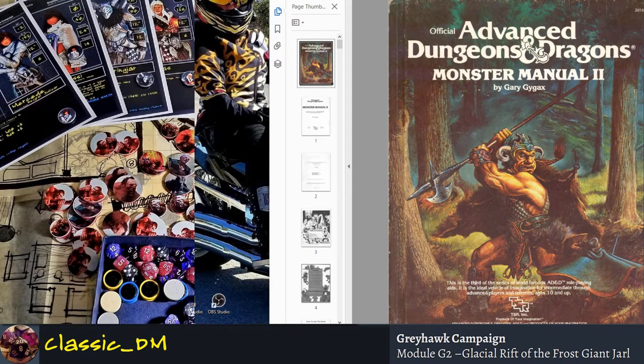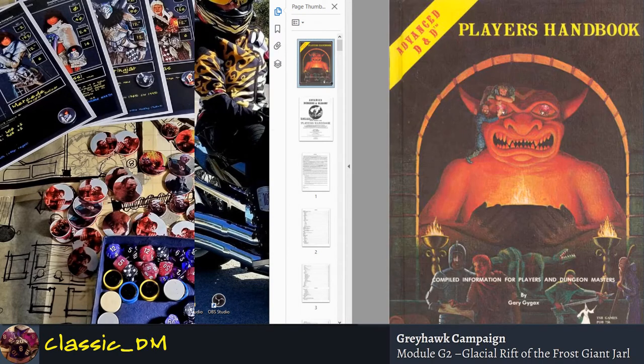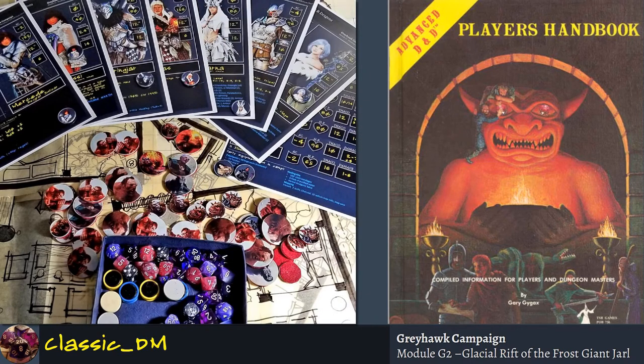Let's talk about the books themselves. Let's start with the classic — you've got to have this. So here's the infamous Player's Handbook with the goofy art on the cover. You should get this book first. If you're going to buy anything, buy this book.